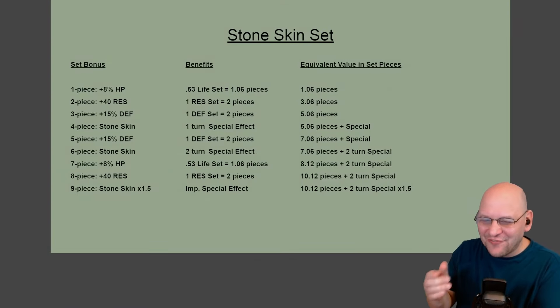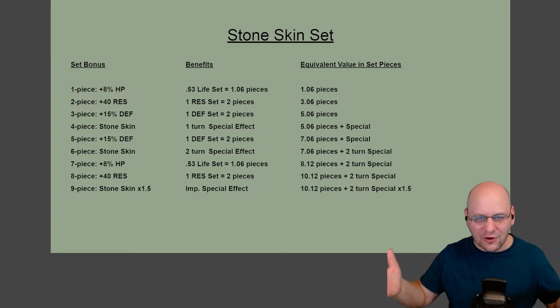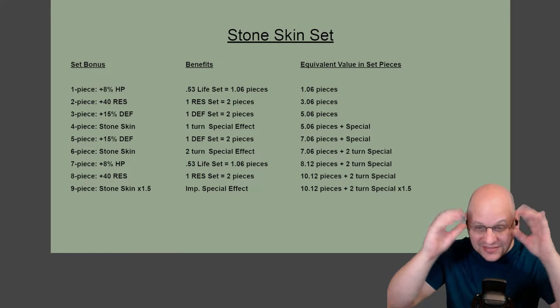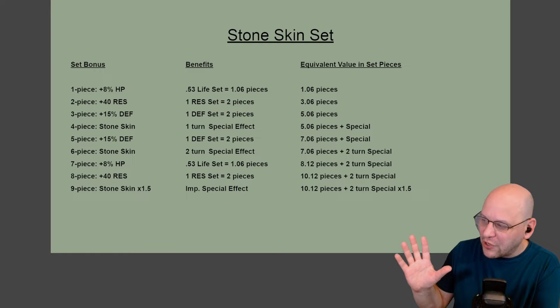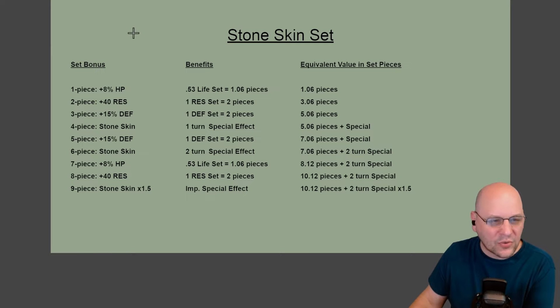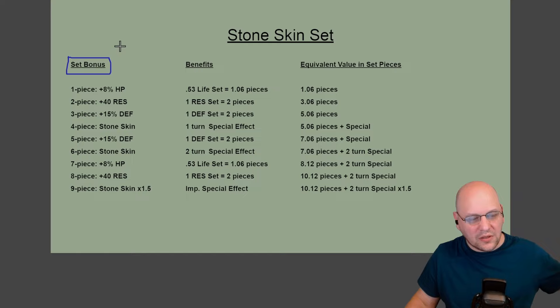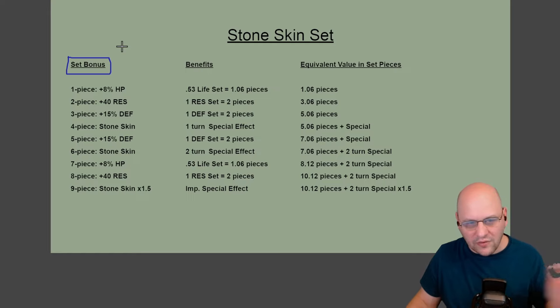Let's go ahead and look at a comparison between these two sets. I haven't done one of these in a while — viewers of the channel, you may be experiencing a little bit of nostalgia. This is a PowerPoint presentation. I'm going to explain this graphic very quickly, and you don't have to do any math — it's going to make a lot of sense and help you understand these sets better. Let's start with the left-hand column. These are the set bonuses as listed in the game — each piece of the nine-piece variable set gives a unique benefit.